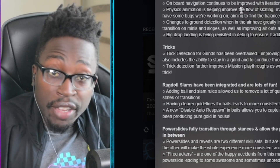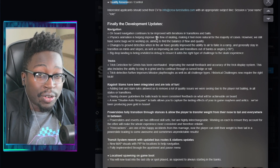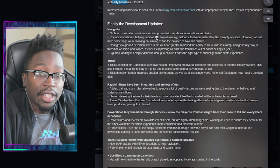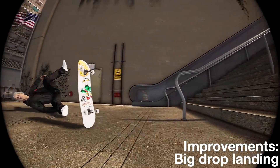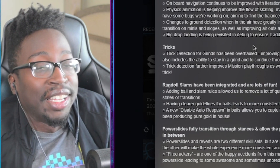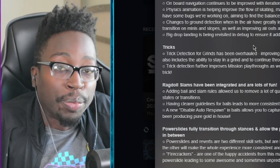They're essentially saying skating mini ramps and maybe even hip transfers have been greatly improved. Right now it's really hard to do that stuff - you can kind of do lip tricks and skate transition but it's very difficult. Big drop landing is being revisited and debugged to ensure it adds the right type of challenge. We're finally going to have to input for landings when we jump off massive stair sets.